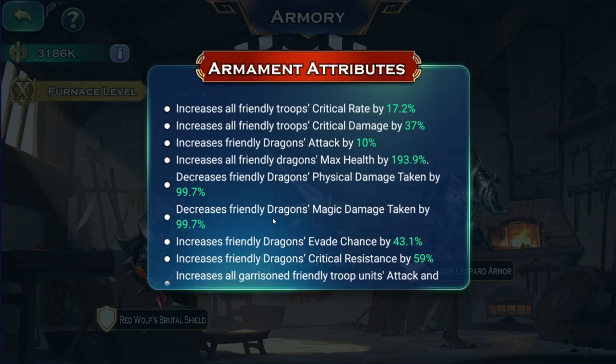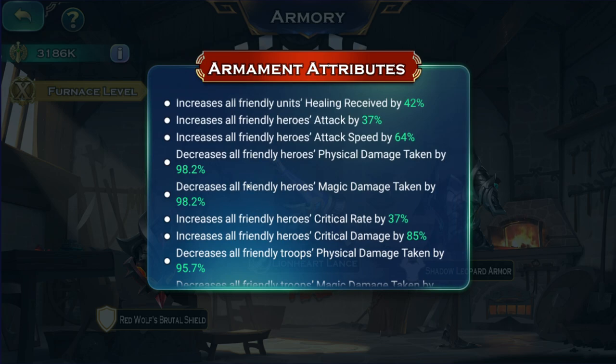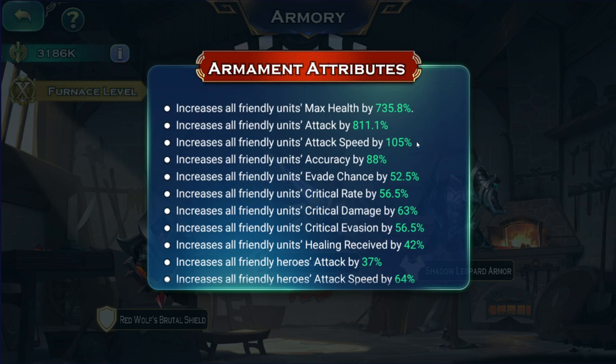That doesn't mean you shouldn't get high resistances on army, dragon, or heroes — all of these features still need high resistance values. For heroes and dragon, Armory is essentially the only feature to get a lot of resistances. For dragon I'd say above 99% is good. For army, above 95% — anything over seems like a waste. For heroes, I'd say 98 or 99% and stop there. You don't need 99.9% because that's a huge waste.